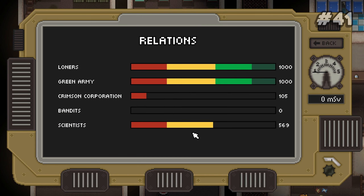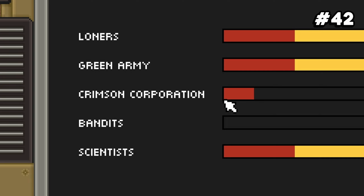Number forty-one: at 250 reputation, factions are no longer hostile to you in raid. Number forty-two: you lose two points of reputation every time you kill a member of each faction.